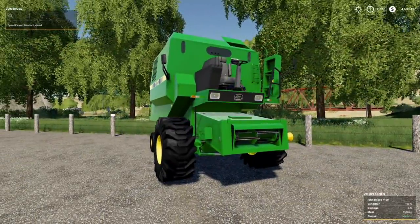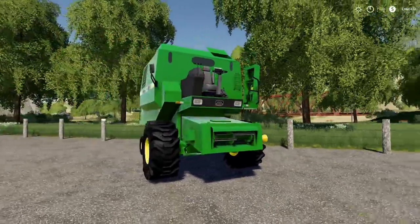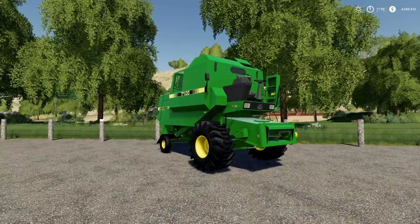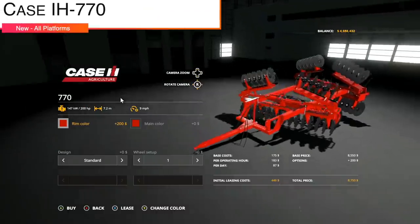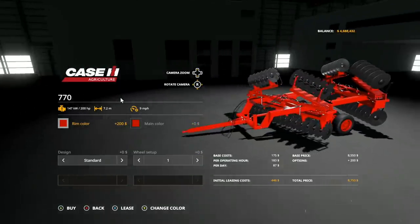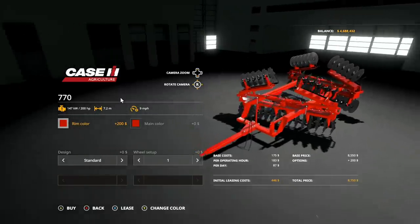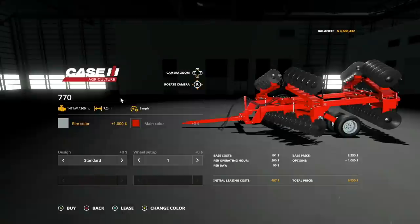So I had the header installed on this combine and was not able to get it to lower. That may be something you are encountering. I have sent a message to the modders to see if this is just a me thing. I imagine it is, but I just wanted to let you know. If green's not your thing, then maybe the red fans will have something for you today. We have the Case IH 770 Disc Arrow. This is going to cost you $8,550, brand new. Let's check it out. 200 horsepower required, 7.2 meter working width, nine miles per hour.